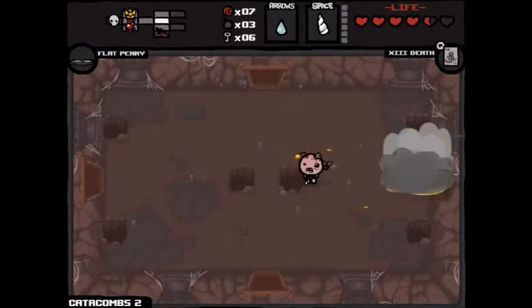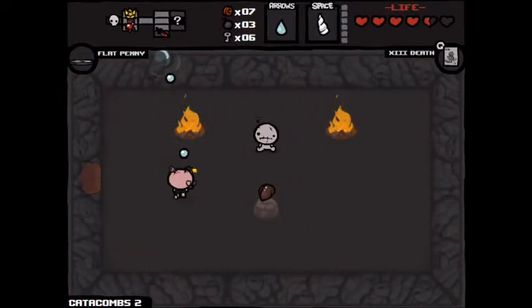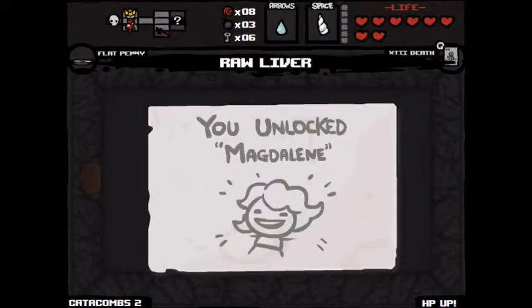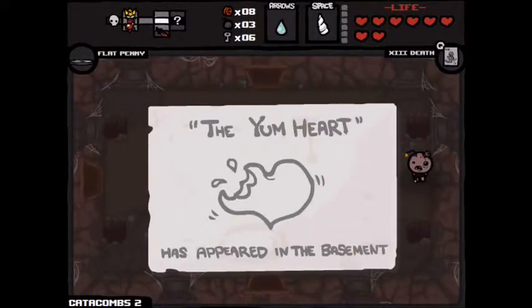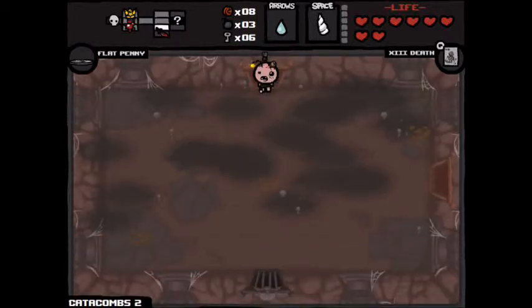What's in there? Is that the liver? That's a good item, and makes me wonder if I should have picked up Guppy's tail after all. You unlocked Magdalene! That is a new character! Brilliant — I will be playing as her in the next run! And the yum yum heart, which she comes with, so I'll be getting that either way.